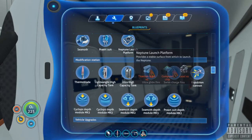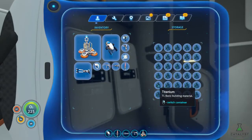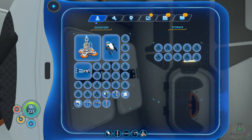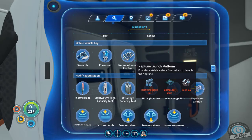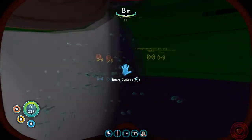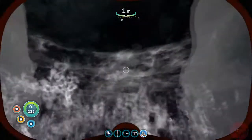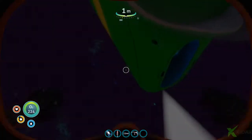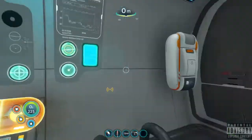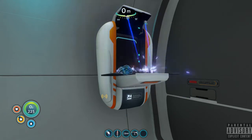I keep thinking I need the habitat builder for it. Two titanium ingots and a computer chip and four lead. So titanium ingots is 10 each, so that's 20 titanium. Computer chip and some lead. Let's go ahead and set that out there, go in here, craft the titanium ingots. Let's craft the titanium ingots and then move the crafter down there because I don't need it up here.